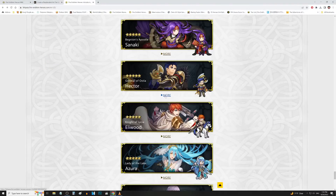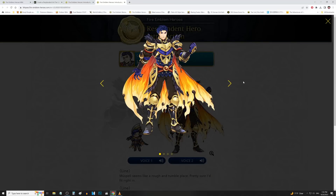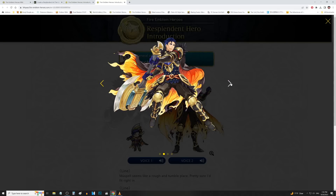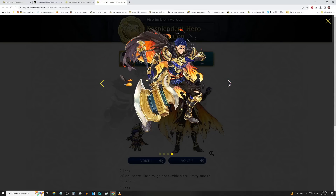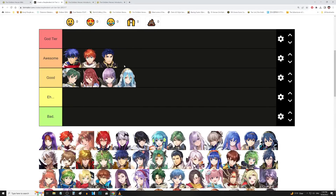We have Hector up next. I love that they go from Eliwood right into Hector — lots of FE7 love. Here is the neutral artwork. His hand is kind of weird, like the way he's posing it — would you ever hold your hand out like that just standing there normally? But the details on the cape are literally fire with the Musespell art. The special attack with the fire popping out of his axe is really nice. I think I'm going to toss this in the awesomes, despite him having the sort of jazz hand on the neutral art.